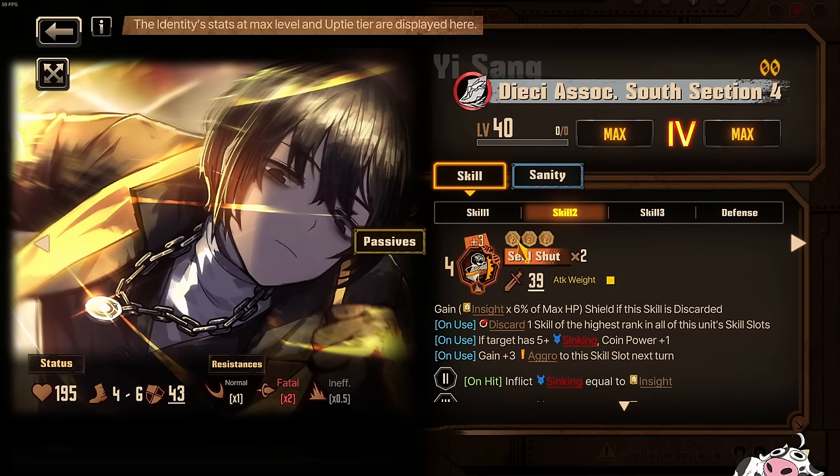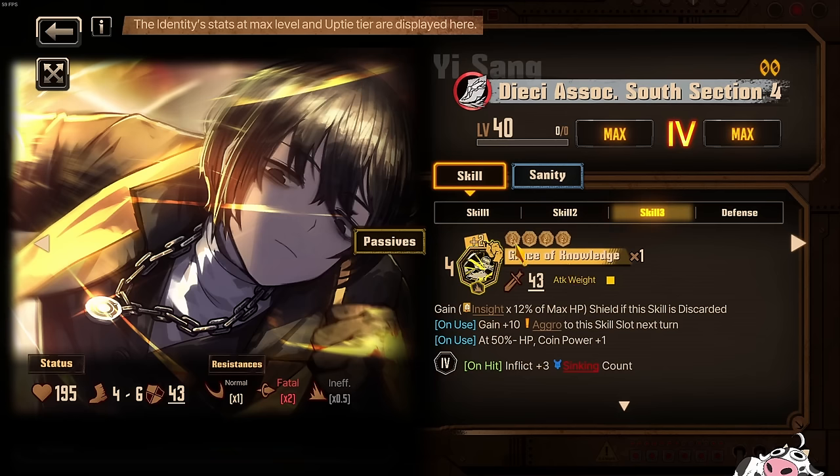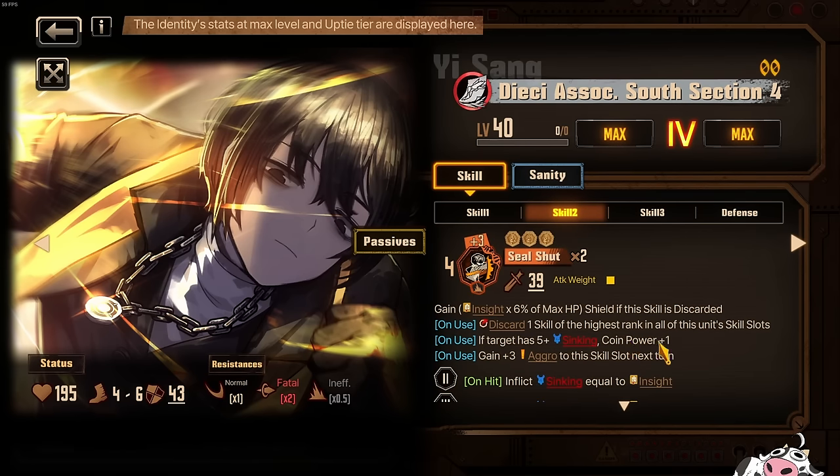Skill 2 is 4 plus 3 plus 3 plus 3, that is 13. Skill 3 is 2, 4, 6, 8 plus 4, that's 12. So you already hit really no numbers. And this becomes the average number if you hit your condition: at 50% less HP you gain coin power plus 1, making this 16. Your skill 2, if target has 5 plus sinking potency, coin power plus 1, making this 16. So if you hit your conditions, you are an average character.